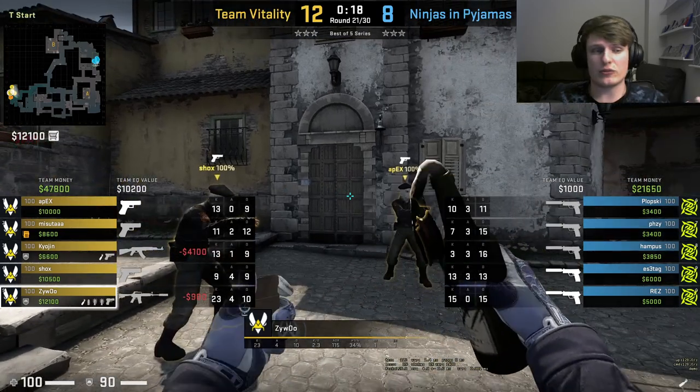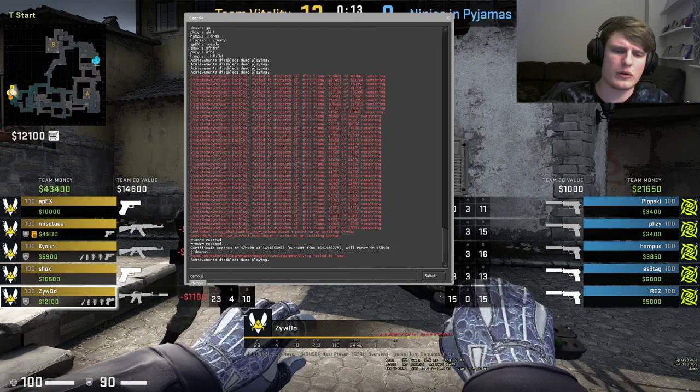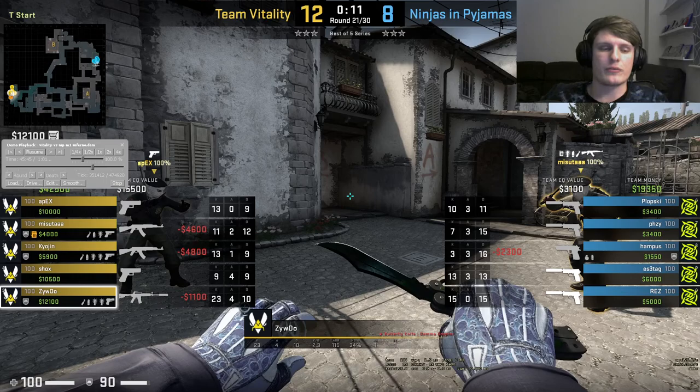To summarize exactly what I think won them that round: one, sending Kyogen in at B to hold rotations and play for a little bit of info. Then it was just some really nice coordinated play from Shocks and Zewu — they clearly made the decision about exactly what they were going to do. They said, we're going to go up Short A, we're going to try and get the bomb down and play the clutch from there. It meant they were on the exact same page. Then some issues from NiP — they played too passively on that A hold and kind of left each other all out to dry, ending up in one-on-two and one-on-one duels.